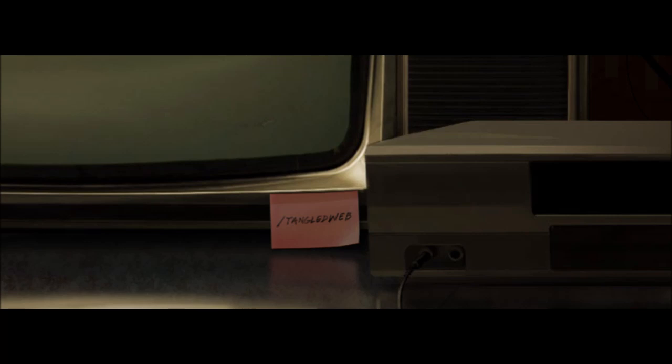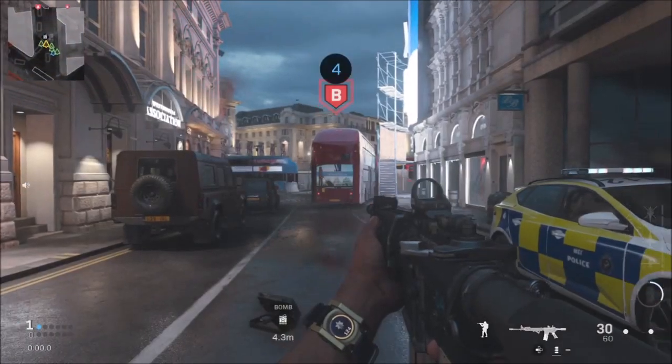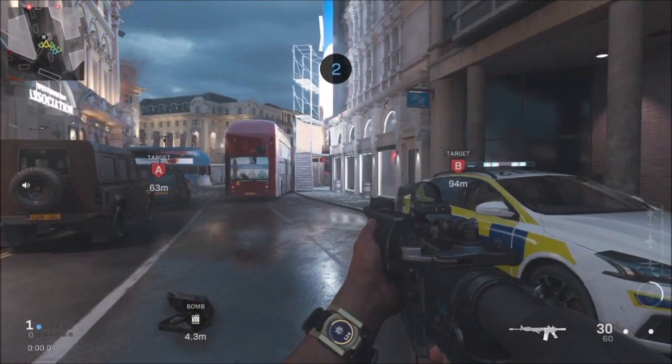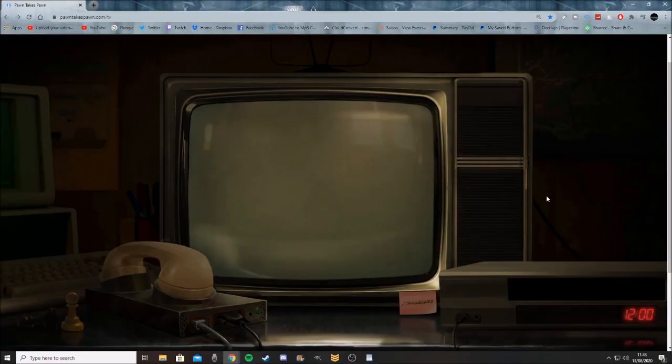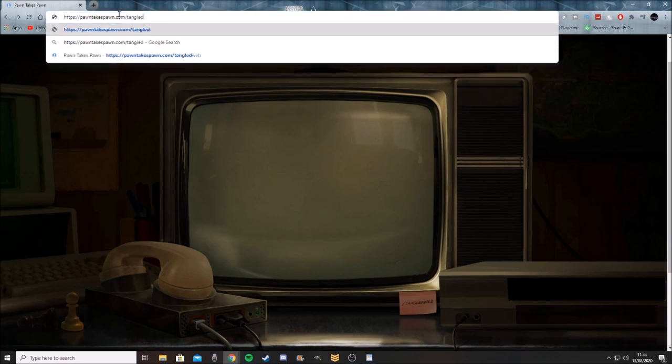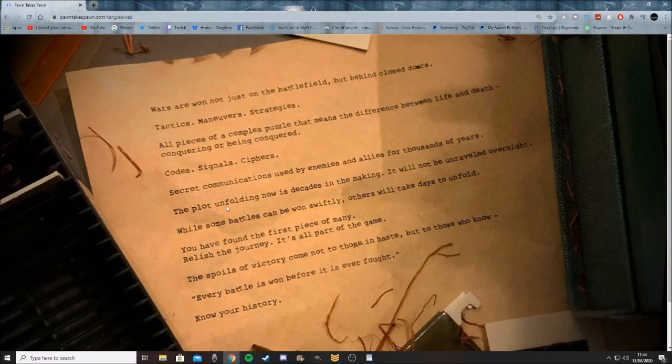So what is 'tangled web' or what does it mean? Because we got pawn takes pawn.tv — if we take out the '.tv' or the forward slash 'tv' and replace it with slash 'tangled web', it actually brings up this page. All you have to do is go onto the website and type in what the little sticky note says on the TV — called 'tangled web'. Get rid of 'tv' and put in 'tangled web' like so, and once you've put it in it'll come up with this.